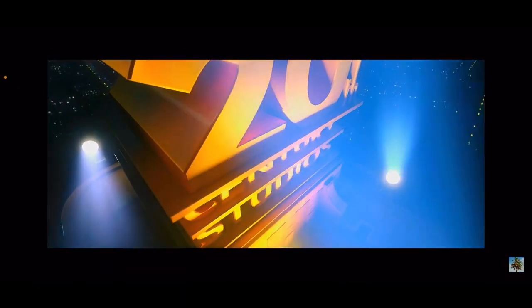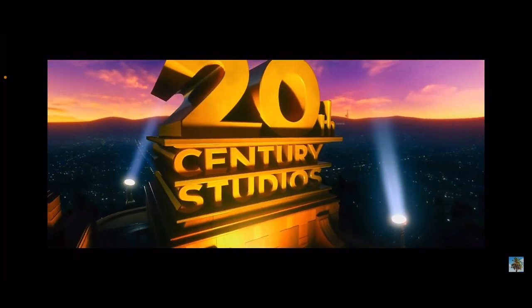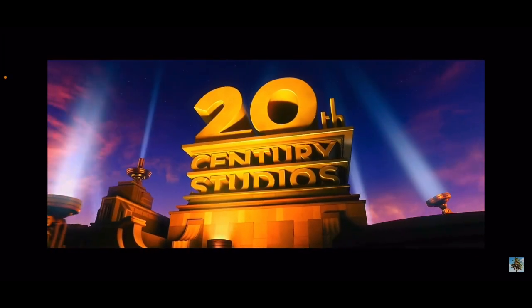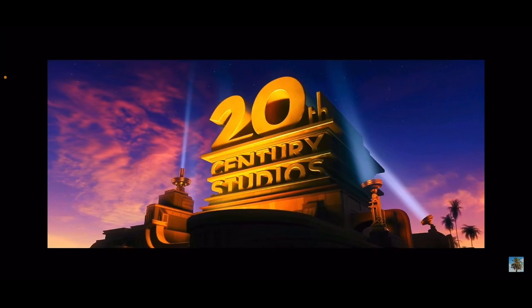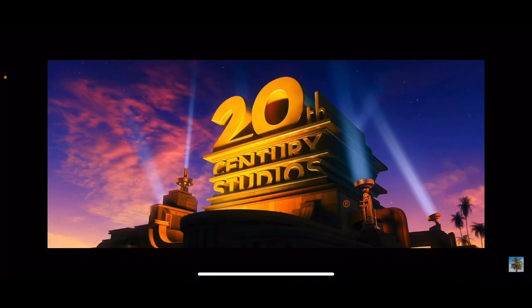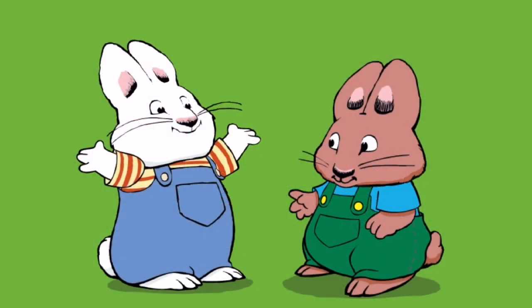First, take action. Cut — what does this say? 20th Century Studios. Is there an answer for this, Morris? Yes! Because I put Drop the Fox into Studios, and Super Brown to 20th Century Studios. Okay. For the next, take action.